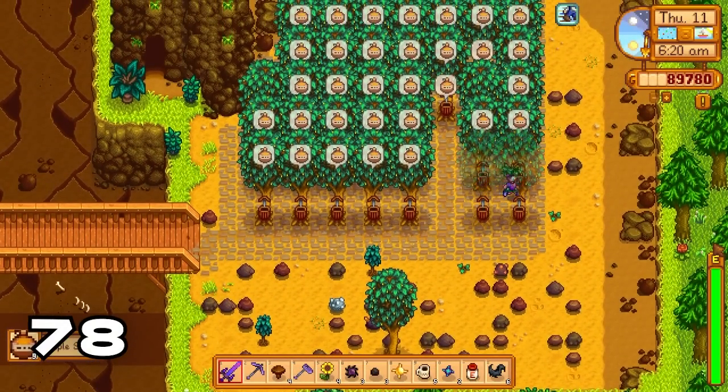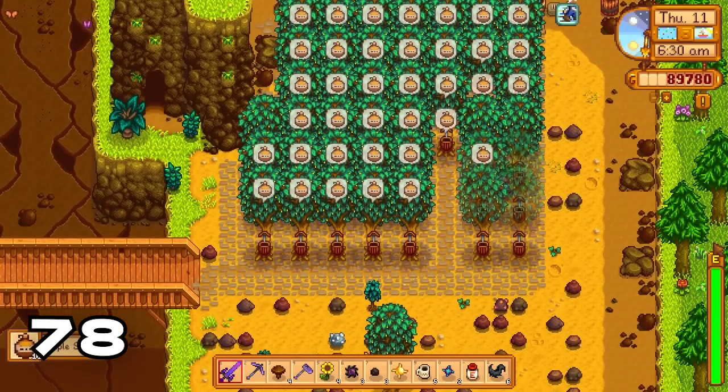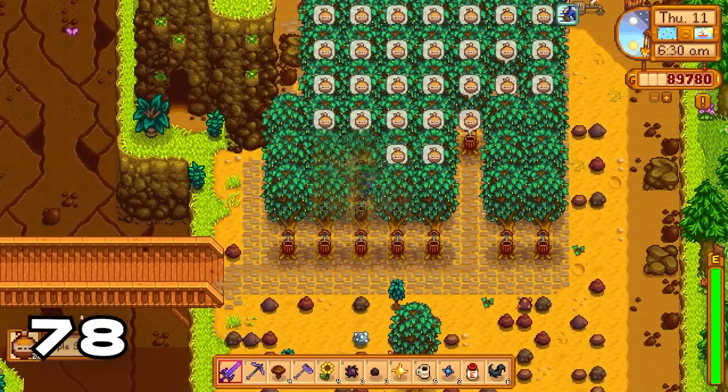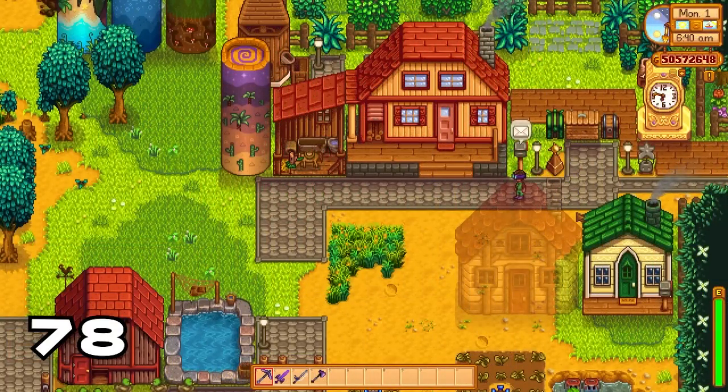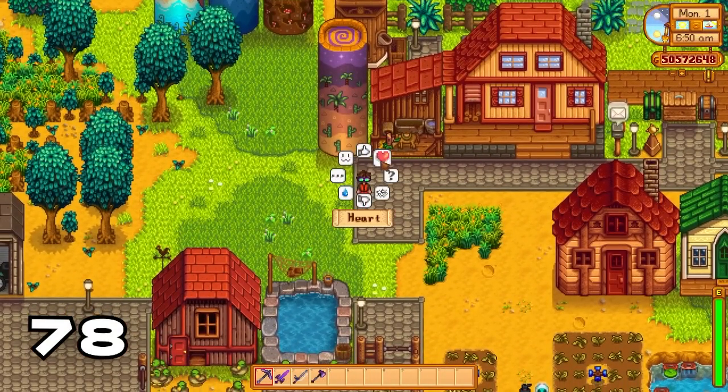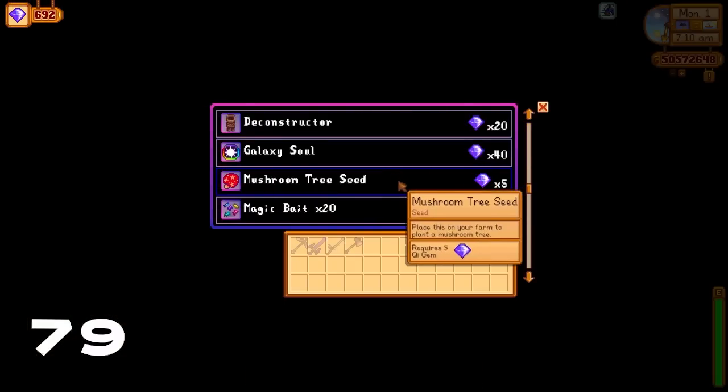Putting pathways down in the game means gathering items is much easier as debris doesn't spawn where the paths are. This way you can harvest all your lovely items very quickly. Also, walking along your path increases your speed by 0.2%.